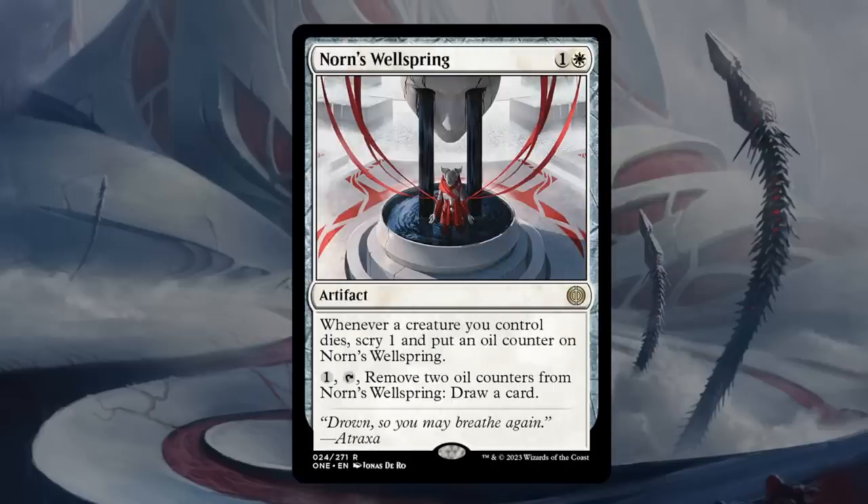Norn's Wellspring is two mana for a rare artifact. Whenever a creature you control dies, you get to Scry 1 and put an oil counter on the Wellspring. You can pay one mana, tap it, and remove two oil counters to draw a card. So it takes a little bit to get card advantage from the Wellspring. Getting to scry in the meantime is nice, but the question is — what deck really needs it? It doesn't fit into the equipment deck. The corrupted deck may have sacrifice synergy that wouldn't mind it, but even that's questionable. If this were a black or red card it would probably be better, since it plays better into the red-black sacrifice deck. At the end of the day, Wellspring just gets a C — some decks may want it if they lack other sources of card advantage, but I'm not overly impressed.